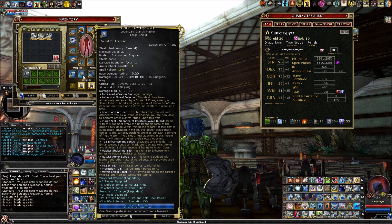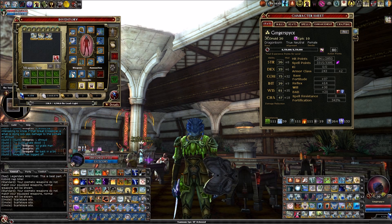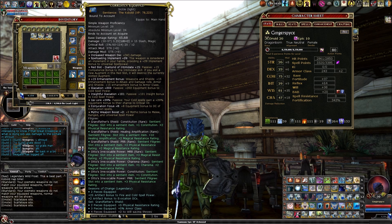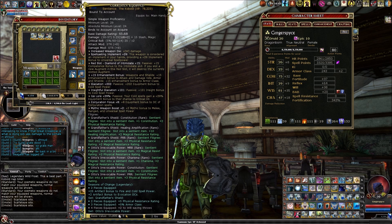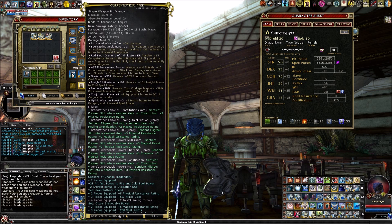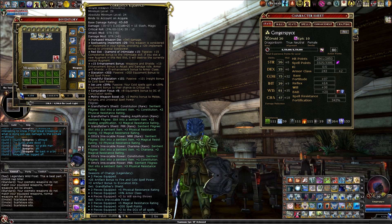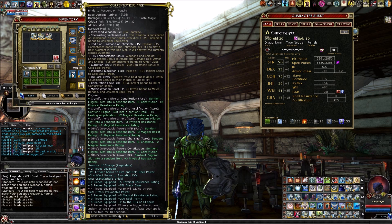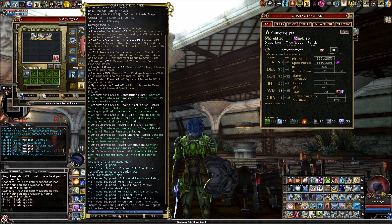My bonus to intimidate from a regular item is just from my augment — I have a plus 15 Diamond of Intimidation in the red slot in my sickle. That's the highest value you can get from an augment, and since it's a diamond it can go into any colorless or any colored slot.